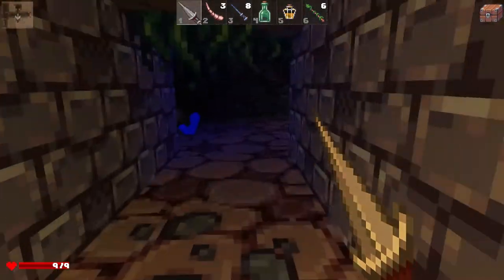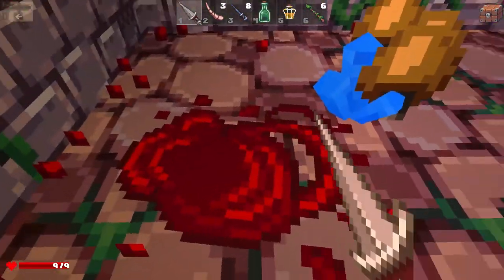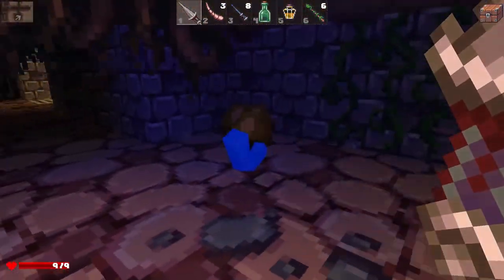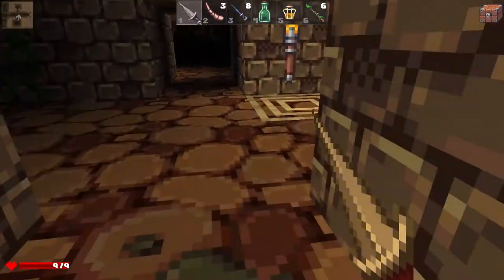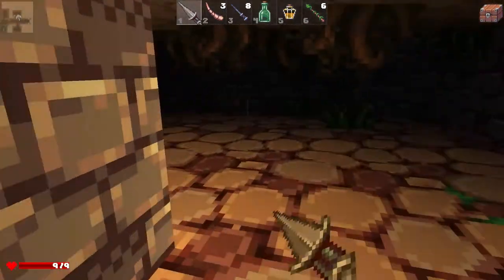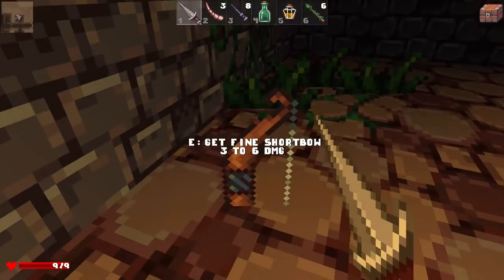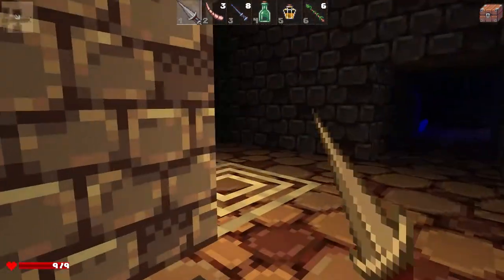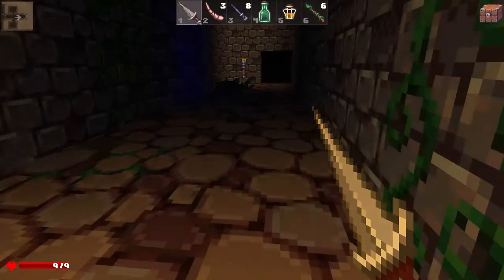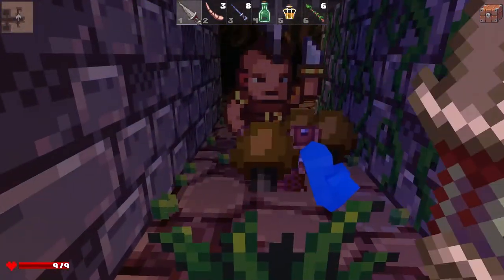The best way to attack enemies is a charge — you hold down the attack button and then unleash it as soon as you get close to the enemy. That way you won't miss, because if you're swinging freely you have a bigger chance to miss. The charge will hit always, and it hits harder too. I just picked up a bow but I don't have any arrows yet, so it's kind of useless.